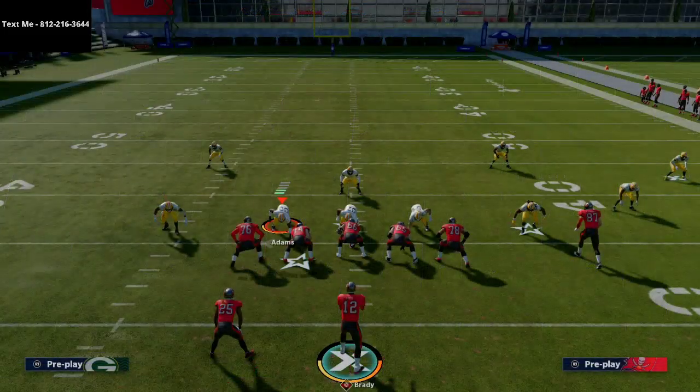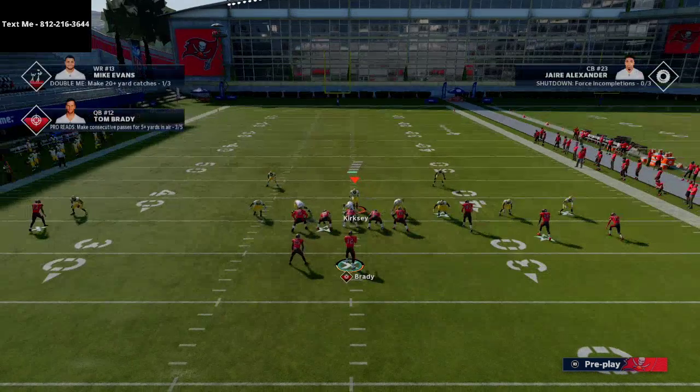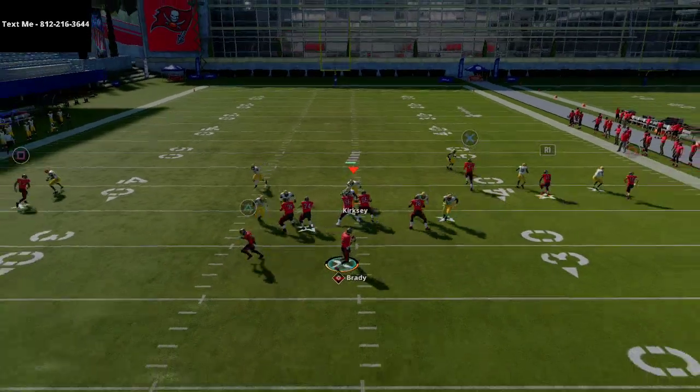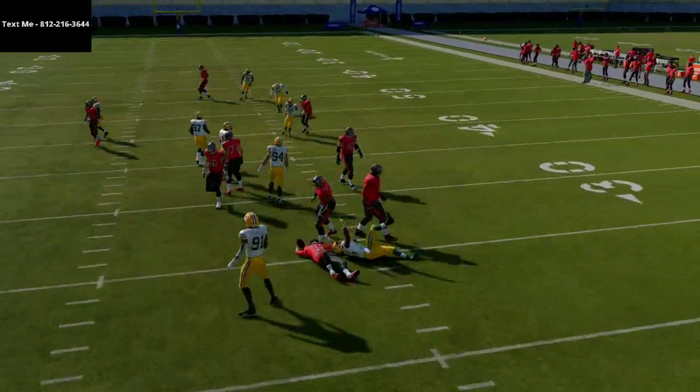The setup is super simple. All you're gonna do is press coverage, shade coverage over top, and then crash your line out and spread them. You're gonna stand with your user right about here, come down just a little bit, and then you're gonna get instant edge pressure off of the right side of the formation.